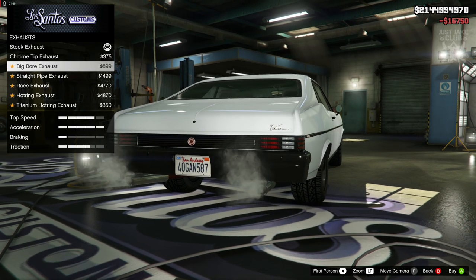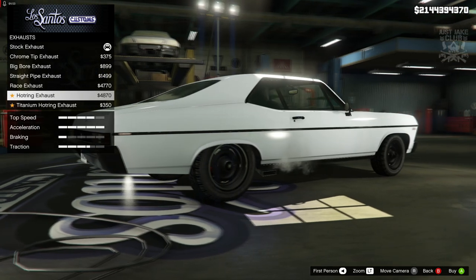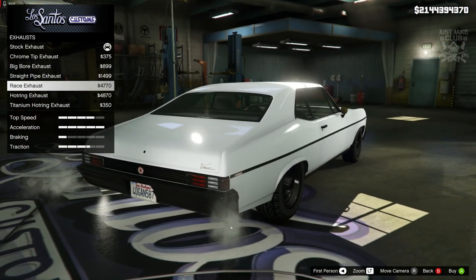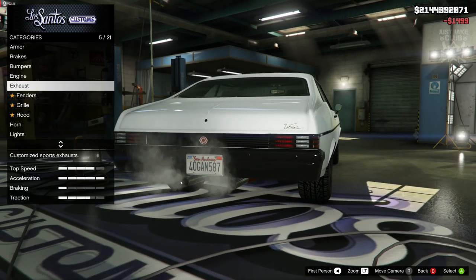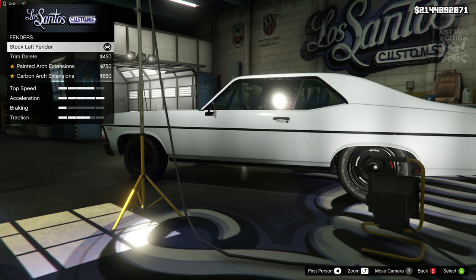For the exhaust we're going to go with a rear exit exhaust just in case we get any side exits — we don't need any of those. We do need a rear exit, and the one we're going to go with is these straight pipe exhausts. I think they look awesome, so those are the ones we're going to grab.